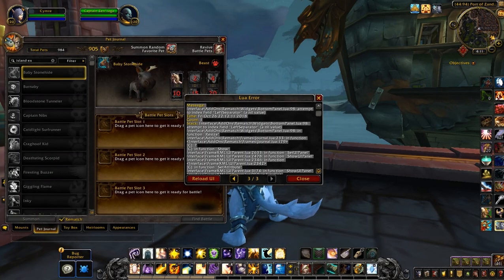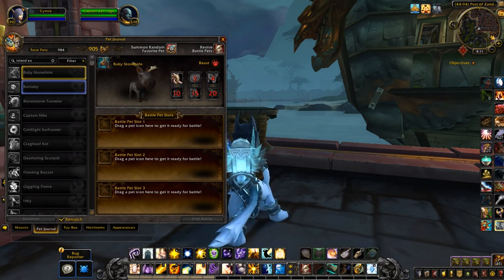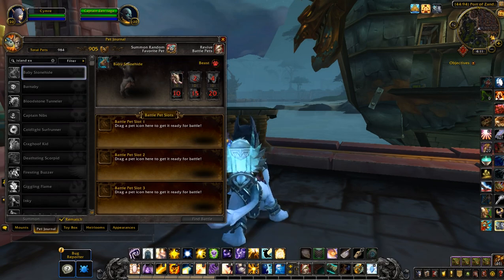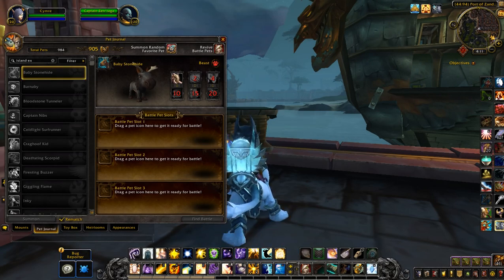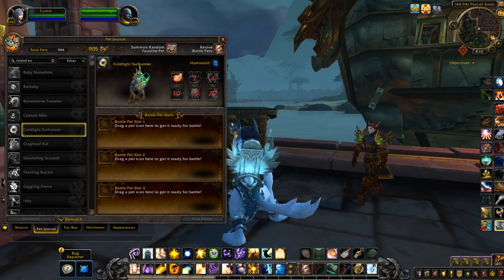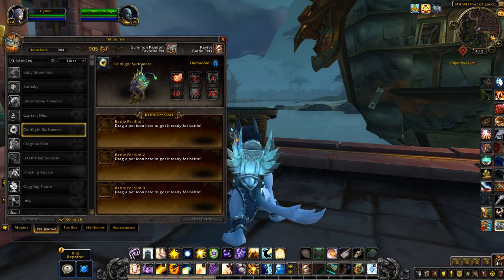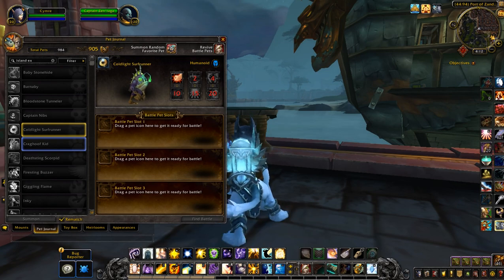I thought I'd actually check out the little animations for the new pets. These are the ones that you can get from Island Expeditions — I think that's a new one, I don't remember seeing that before. As I said in my blog post, the pets actually drop from similar-looking mobs. So for example this one would drop from the pirates that you get, and this one should drop from murlocs. But I haven't seen too many murlocs — you just have to be lucky with the map you get and hopefully it has the right mobs in there.